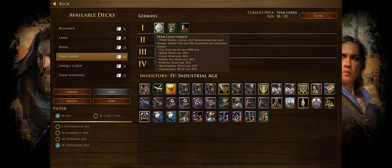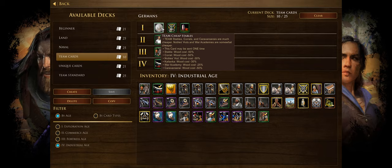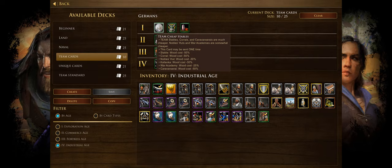Now onto the German team cards. Team Cheap Stables makes everyone's stables cheaper — decent if you're building a lot of stables for war wagons or Ulans, but it's hard to justify over cards like two settlers. Team Teutonic Town Center increases team town center attack and hit points — this is pretty niche, only really useful if you're expecting a heavy enemy rush in a team game. I'd only keep it in a side deck for emergency rush defense situations.